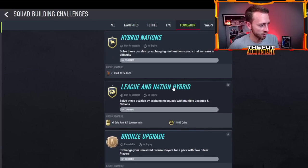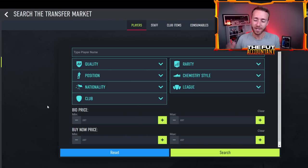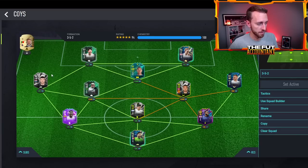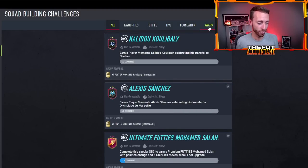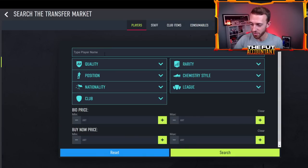After you get those SBCs done, you're going to have some coins — now it's time to do a little bit of trading. If you want to skip the SBC gamble, I'd recommend at least trying a couple of them. But if you want to go straight to the market, you can absolutely do that as well. During the web app period, there's nothing to do except build a squad or do SBCs — there's no EA 10-hour early access trial happening at the same time. The web app is live from September 21st until September 26th, so all we can do is build squads and do SBCs, which limits a lot of market demand.